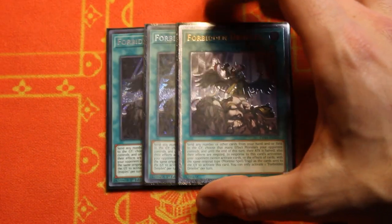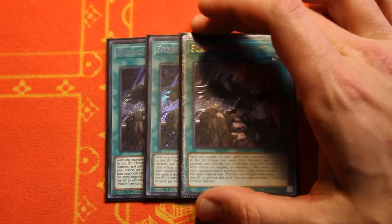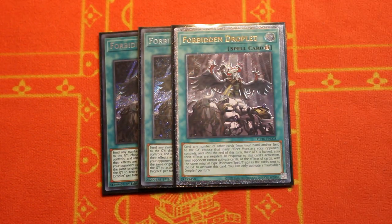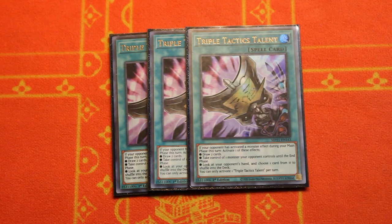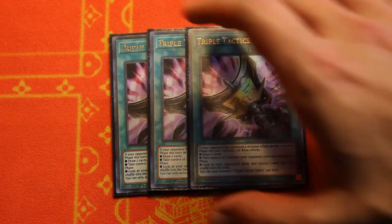For our hard going-second cards, triple copies of Forbidden Droplets. I don't want to price anybody out — you can cut these for Dark Ruler No More or any other hand trap. I just want to build this deck the absolute best it could be, and Forbidden Droplets gives you that ability to play going second against the strongest combo decks. For going first, triple Tactics Talents. You could also play the Neo Space Connector plus Aqua Dolphin package — it's cheaper but in this build normal summoning Connector is not full combo without an extender. Triple Tactics Talents is more versatile and good going second as well.